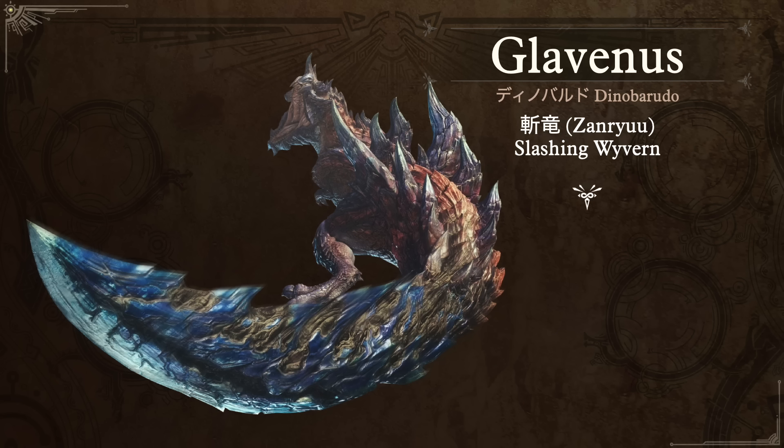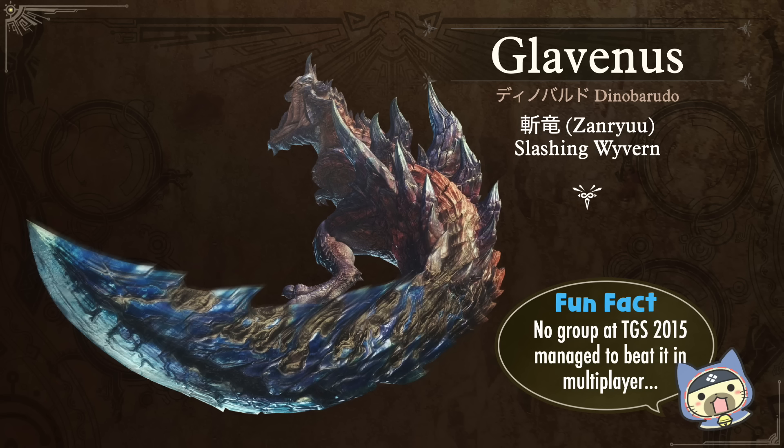Next up is everyone's favorite from Monster Hunter Generations, Glavenus — in Japanese, Dinobarudo. Its nickname is the Slashing Wyvern, Zandyu — zan meaning to cut, slice, or slash like with a sword. The fun fact: at Tokyo Game Show 2015 before the game was released, they had a demo where you could face it solo or in multiplayer, and no group during all of TGS 2015 managed to defeat it in multiplayer, although several people cleared it solo. Its erratic tail can wipe out more than one person at once, making it very hard for people going in without prior knowledge.